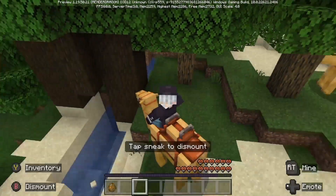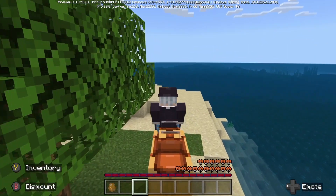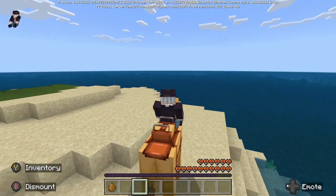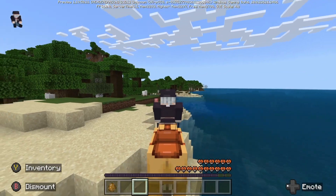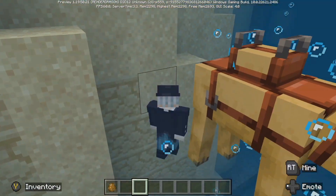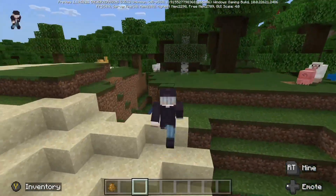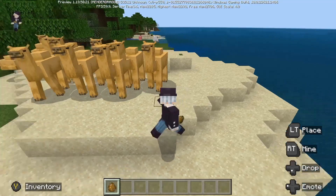You can see here you can have two people. I have no friends so I don't have two people on here, but you can. It's quite a cool saddle, it looks nice. If you get in the water you're gonna fall off like on a horse, but let's just put camels everywhere — they are cool.